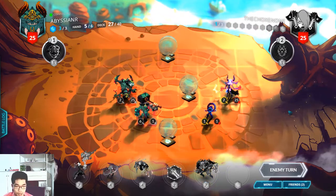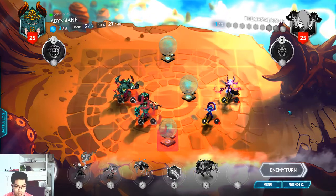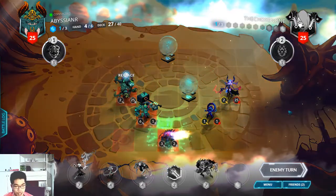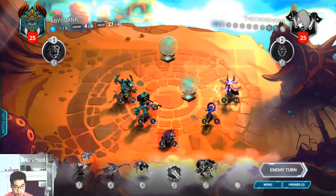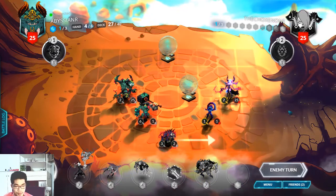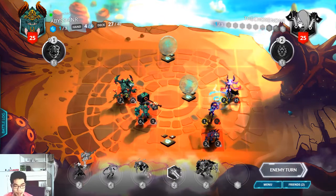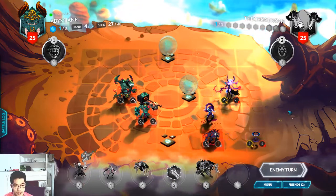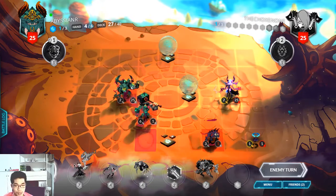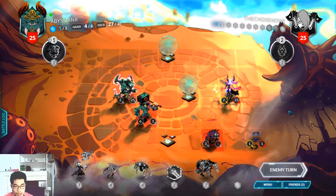Is he gonna hit my Jaxi? I don't think he is. He's gonna destroy it with the Saber's point. Whatever, at least I have the other half. Oh, and it comes out on my side — lucky me. That is lucky me. If it comes out on his side, then it's unlucky me. He's using Greater Body too. Whoa.